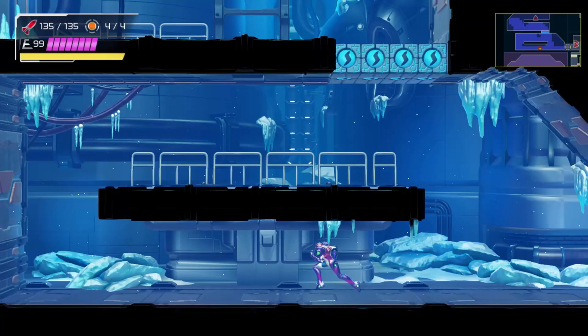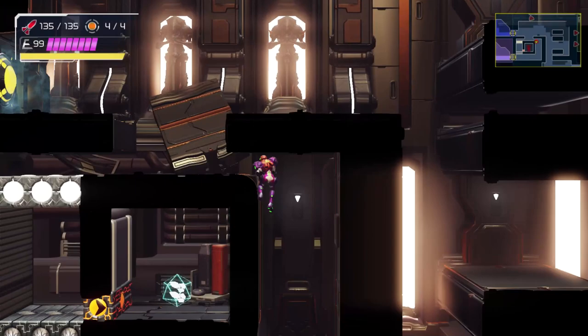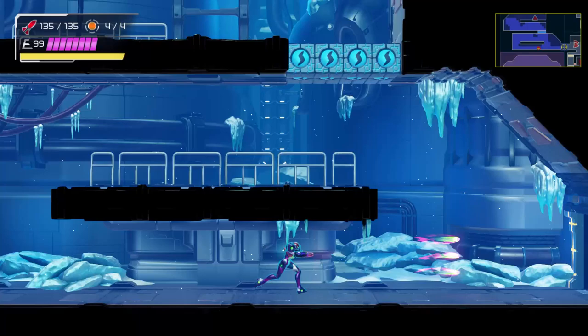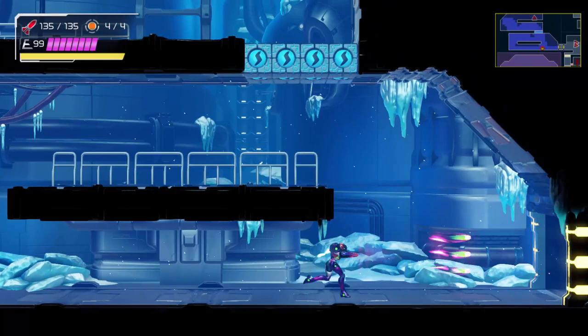That was way too early of a stop, so I just gotta get it going over here. Maybe the problem is I'm spin jumping, because spin jumping triggers my screw attack. I think I just want to let off on the control stick as I'm trying to make that jump. Maybe I just gotta get a bit more of a jump downwards in order to get that item. I'm definitely learning.